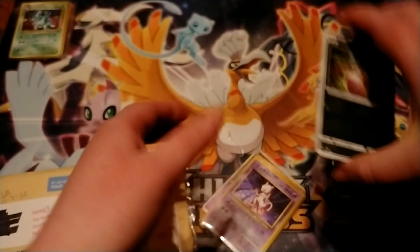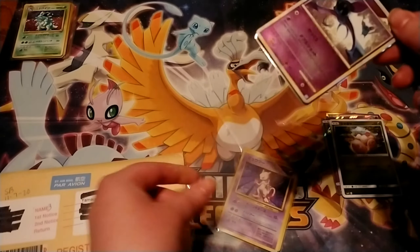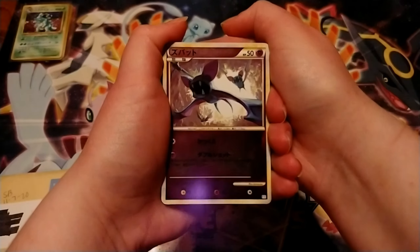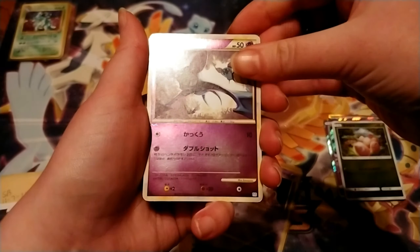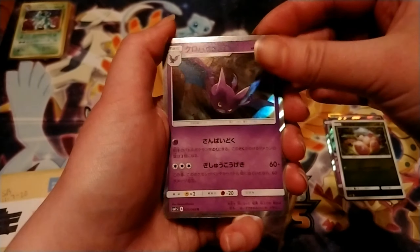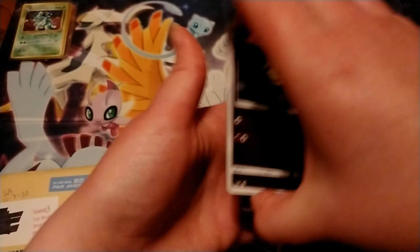Here's what I was looking at — the HeartGold SoulSilver and Call of Legends era. I really don't know which one this is from, but I'm really enjoying that. Wow, the purple is so cool. I can't even read that at this angle — it's never done this to me before. Don't laugh. I forgot about that. I really like this Mimikyu — I like those holos.